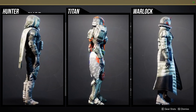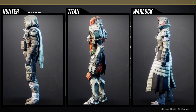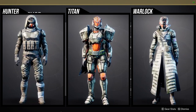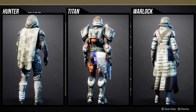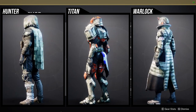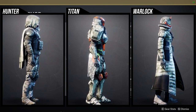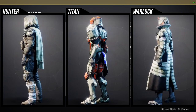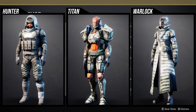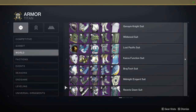For the Titan, I legitimately love damn near all the pieces. I think the arms are amazing, the boots are amazing as well. The chest piece is fine — I much prefer a bulkier chest piece. The helmet is definitely really cool because you can actually change the color of it. I say this because there are other helmets that are reskinned — let me just show you real quick what I'm talking about.